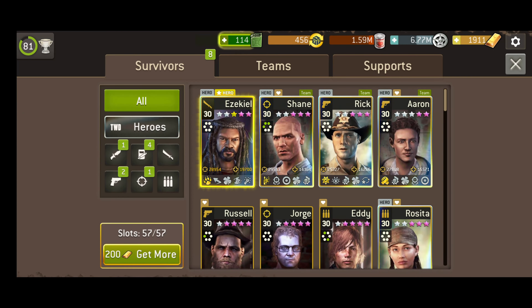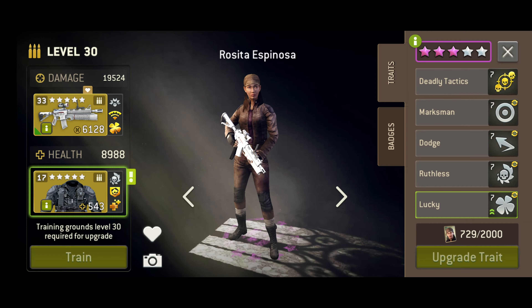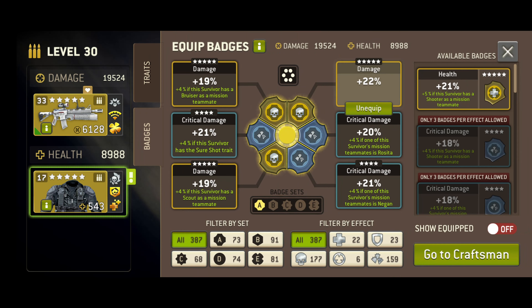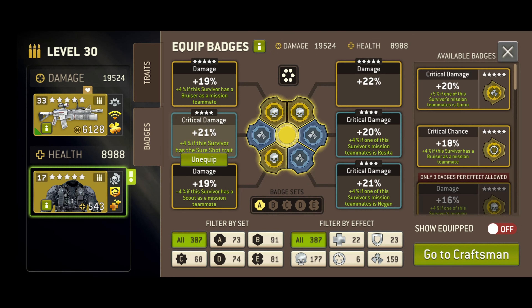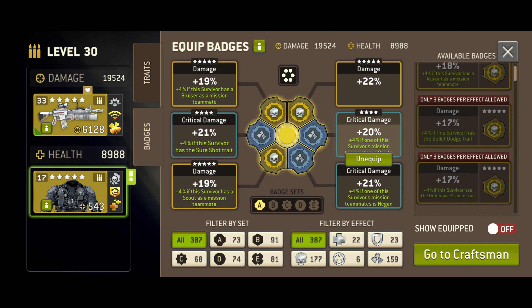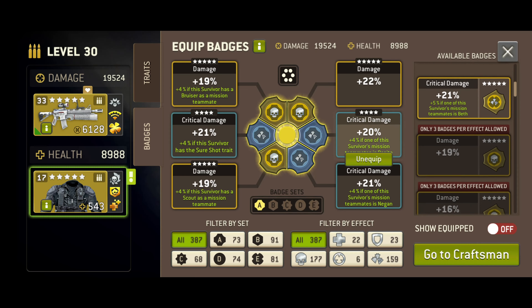To assign your badges, go to the survivor tab, select a character and click badges beneath the traits tab. There are six spaces in which you can slot a badge, and you can have up to three badges of any effect on any one character, meaning that you can apply a variety of boosts or just boost two things to the max.